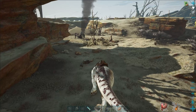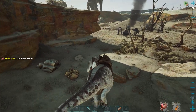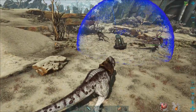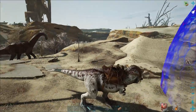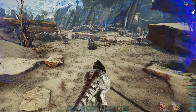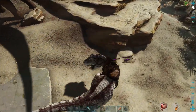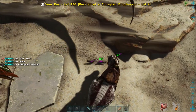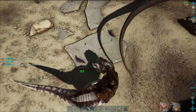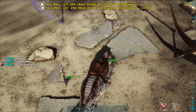We tackle a blue drop on Extinction. Orbital supply drops are how you get loot and we'll be doing many of these before the end of this playthrough. You can solo the blue drops easy enough but they're frustrating as the Dillos tend to get stuck behind rocks. The corrupted dinosaurs come at you in waves of five with each stage getting progressively worse, but the blue drops are the easiest and they often spit out a few cryopods and various blueprints.